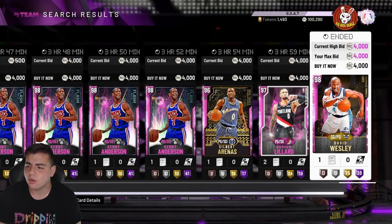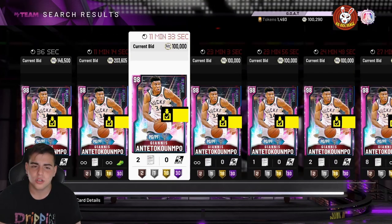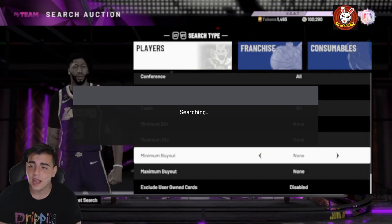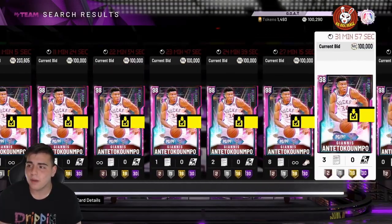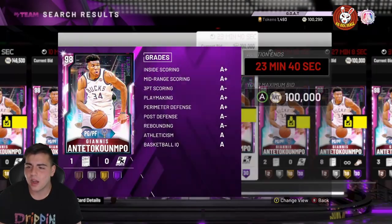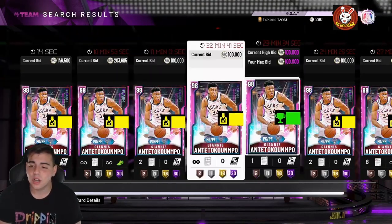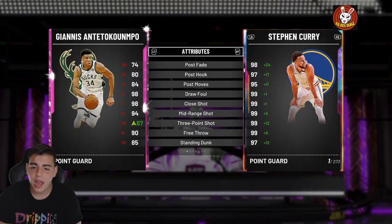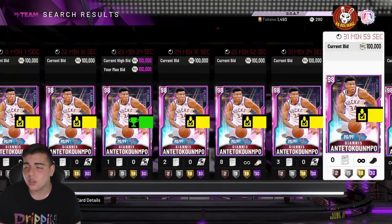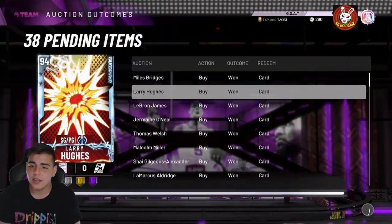We got David Wesley Throwback Moments for 4k — let's check out that. Let's also check out Point Guard Giannis — he's at 146k, and the one with the shoes is at 203k. I really think he's that good. Look at the spam — you might be able to snipe one for 100,000 MT if you get lucky. I got him for 100k a couple days ago, and the one with the shoe I have in my collection I got for 127k. If I were to sell him, he'd sell for 200,000 MT. Giannis dropped 51 for me in Unlimited yesterday.